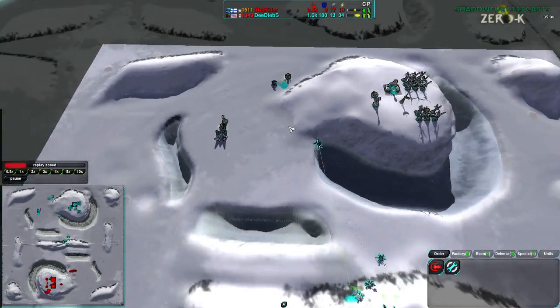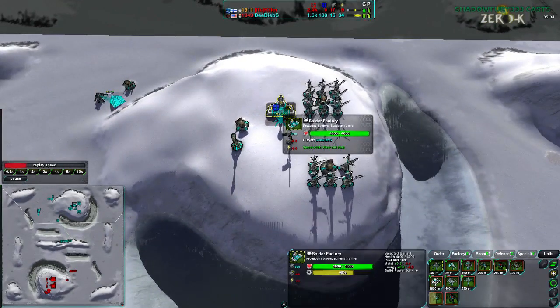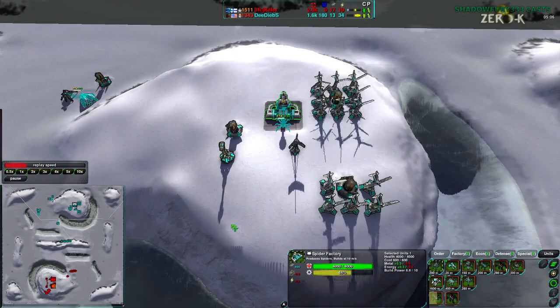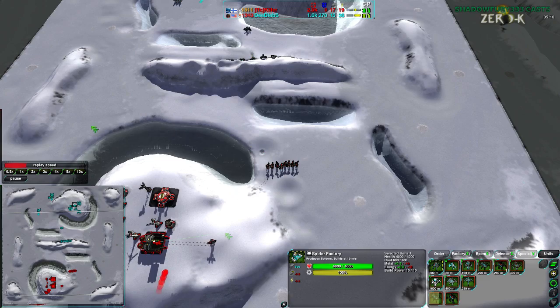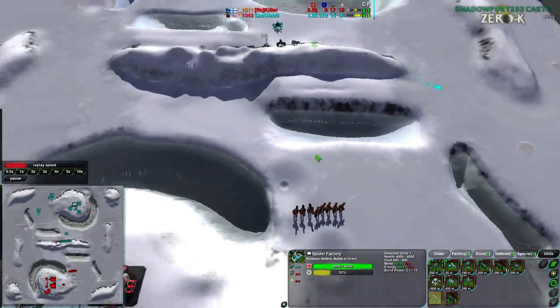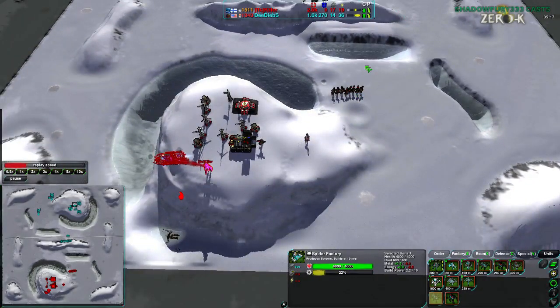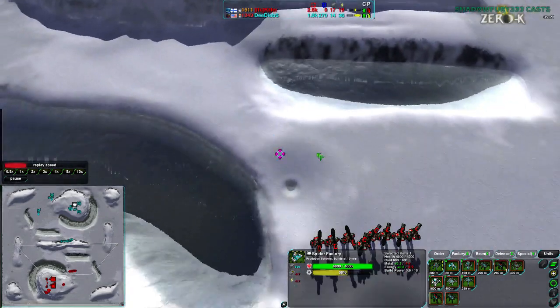At the same time, the Weaver is coming forward, and Deebs is actually not falling too far behind on economy. What is he going for unit composition? He's going for Venoms and Redbacks — not a bad choice. On a map like this, you do want to build a few fleas just to scout around, but it's not the most important thing in the world. Fleas are good to have for scouting, but you don't have to have them as much on this map due to its size — it's kind of small.